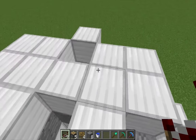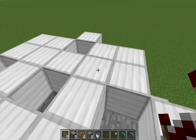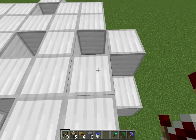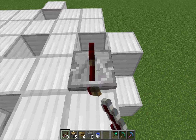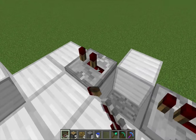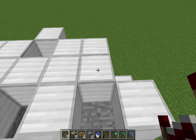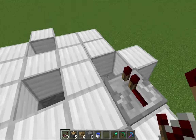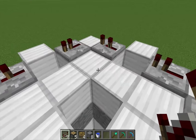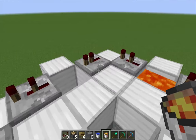Each one of these outer holes is where the stone is going to come down, and each one is going to hold one of my lava source blocks. First I want to put in the repeaters. On one side of the hole, I want to put a one tick repeater, and in the same direction on the other side of the hole, I want to put a two tick repeater — so one tick and two ticks — and I want to do that for each one of these four holes. Now that I've got all of the repeaters in place, I'm going to go ahead and put the lava into each one of these holes.